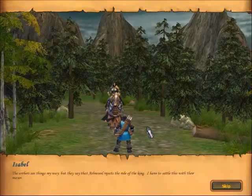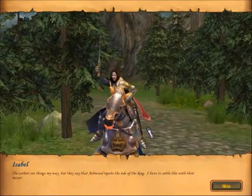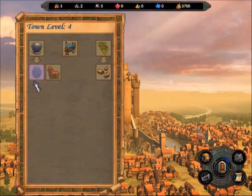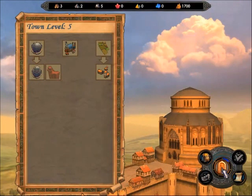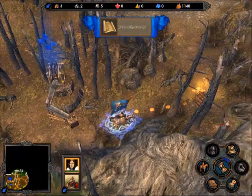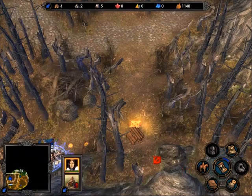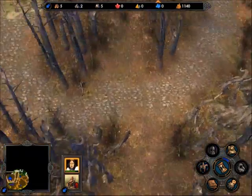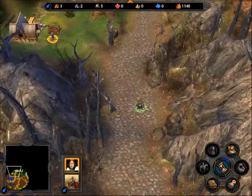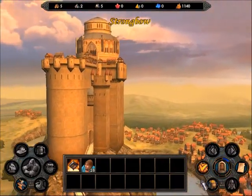The archers say that Asherah rejects the rule of the king — I have to settle this. We have a new objective, which is to capture Ashwood, the enemy town, along with our other objective of assembling 100 archers. I think we should go through the sawmill. Let's go to the buildings — if you click on this button, you can look at all of the buildings available.